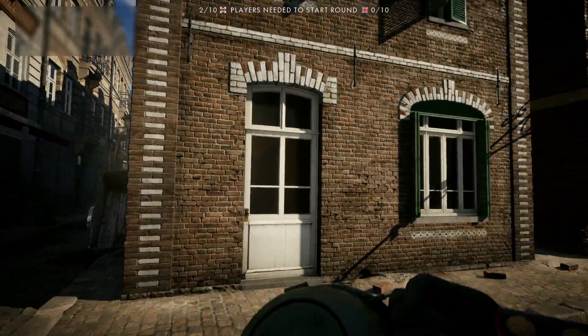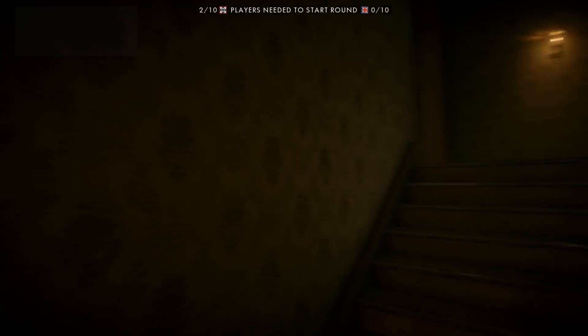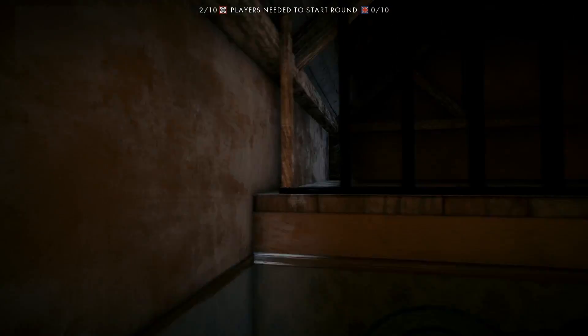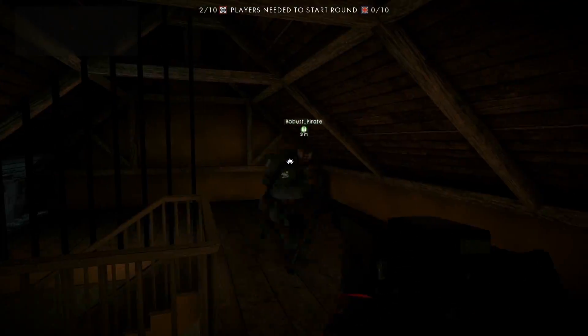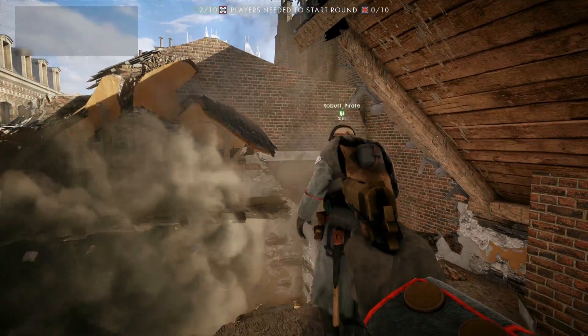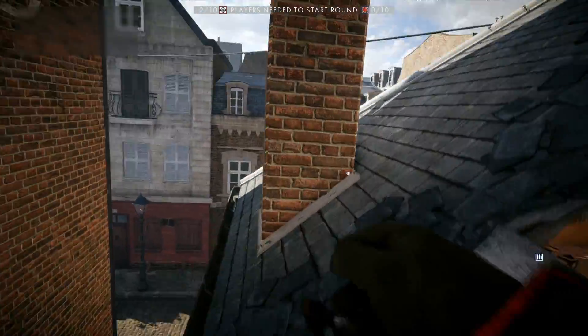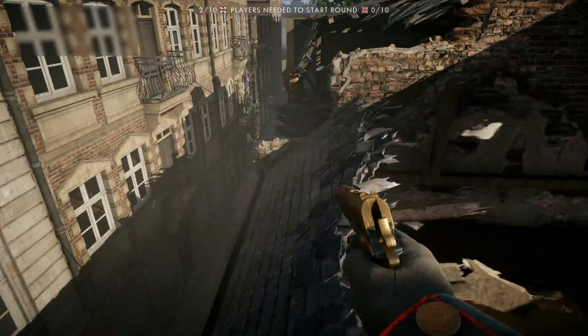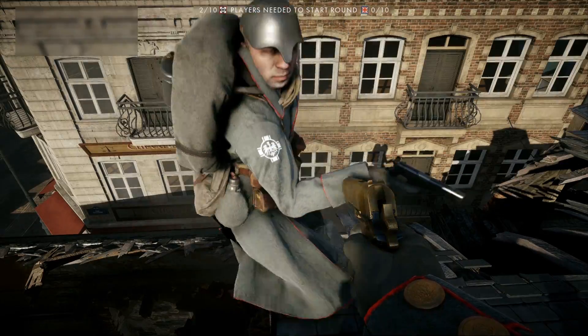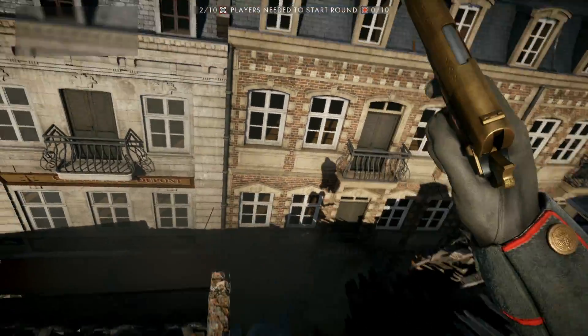This next spot is by the C flag. On this spot you might need to bring a limpet charge as a support class to blow up a little bit of the house. You need to put this limpet charge on the opposite side of the window in the attic. When you've done this and blown up the wall, you need to climb on top of the roof and get your friend along with you so you can boost again when you are on this other building so you can climb on top.